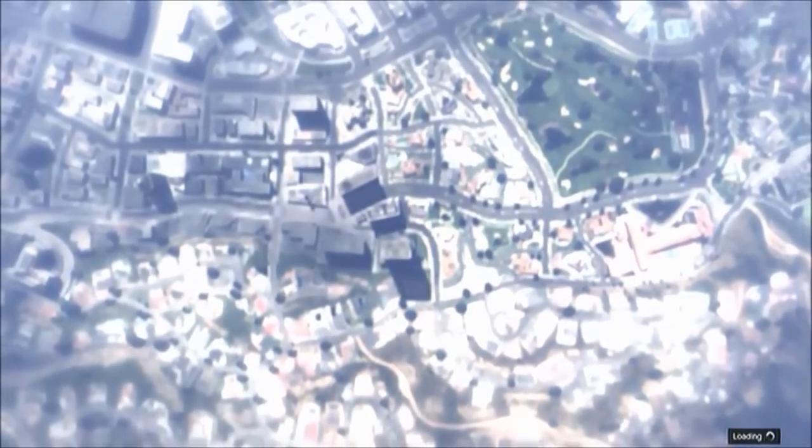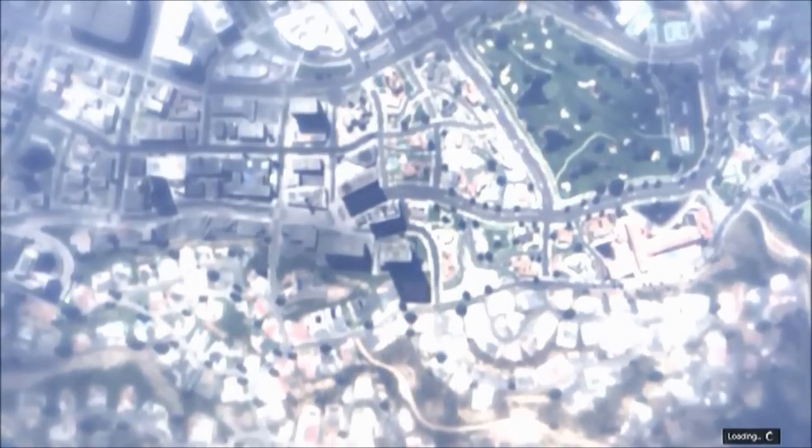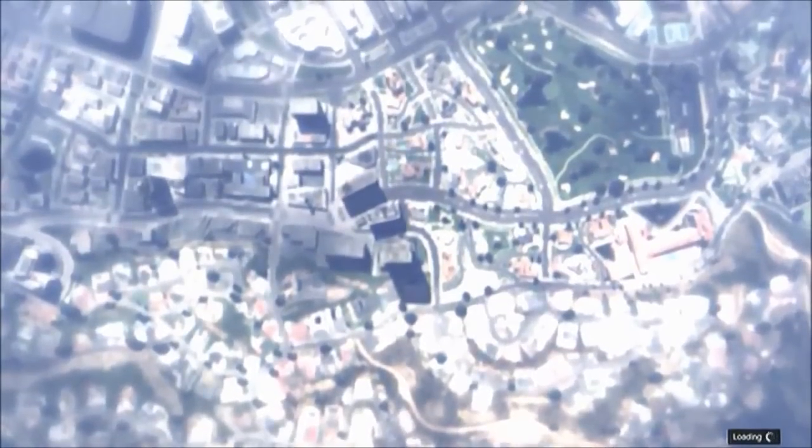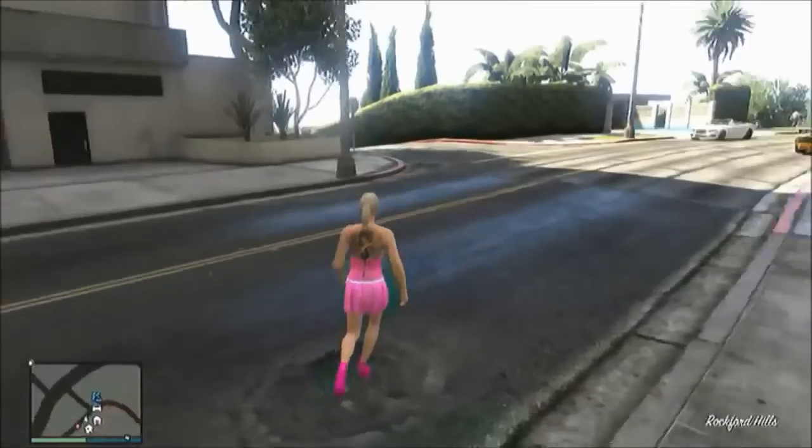Once you drive out, hit start right away and go to the game store. It'll say the game store is unavailable, but just keep tapping A until it allows you to go to the game store. Then it'll pop you right out of the screen, as you've seen before. Once you pop out into the game store, spam B so that the second you get in, you go right back into the game.